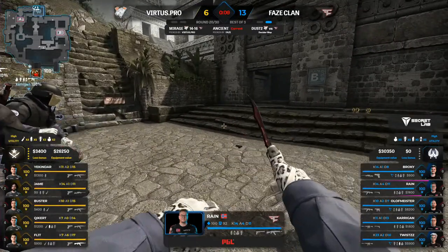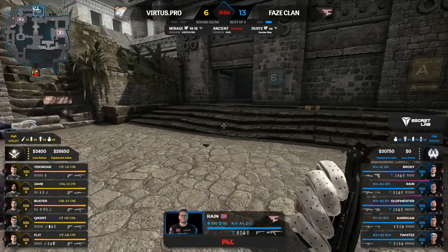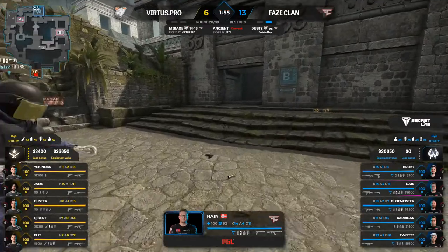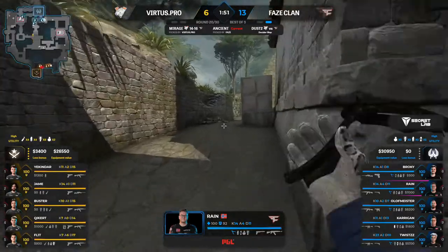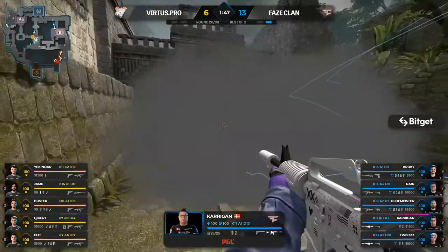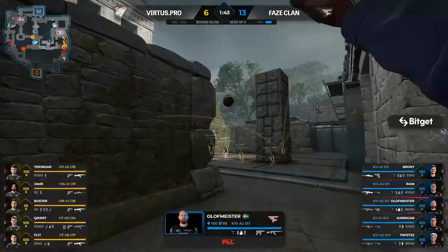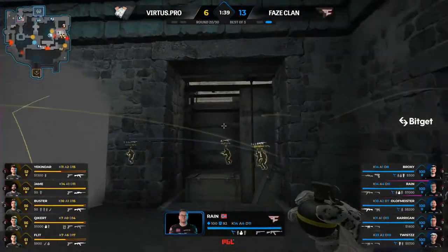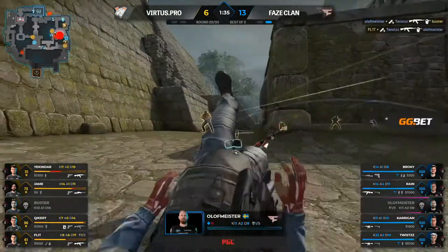Jame on the AWP for round — this was a buy round for them anyway, but that'll certainly help with grenades otherwise they'd be in a lot of trouble. Mid smoke deployed immediately — Carrigan goes straight through it. I think the mid smoke missed. It's a fast play into the B bomb site — they have swarmed, going very deep.